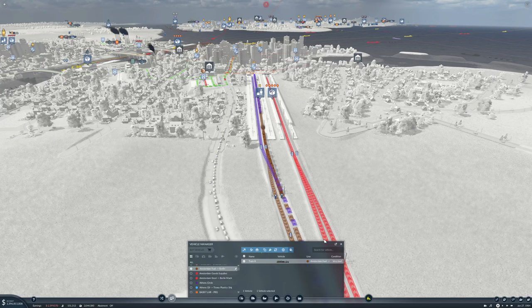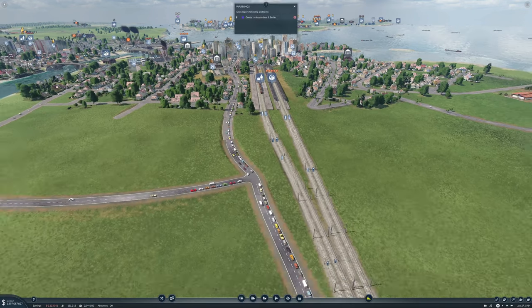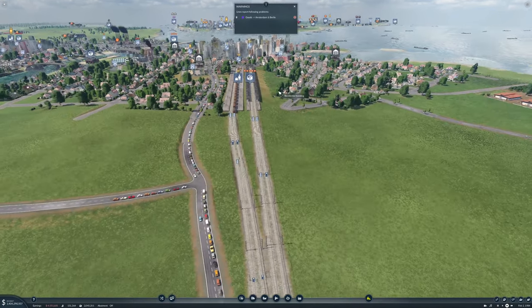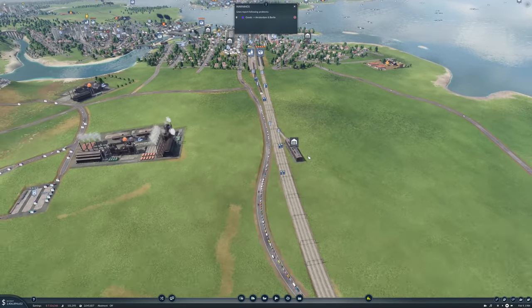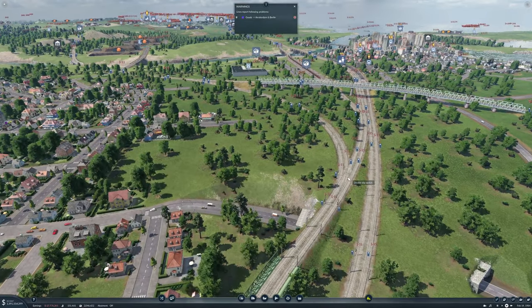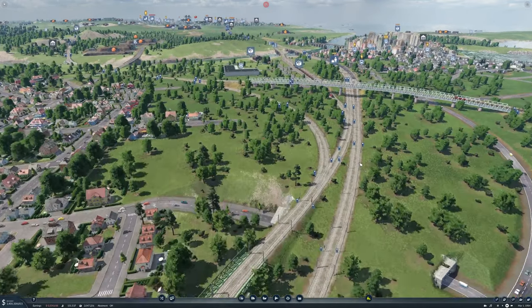You know what, we're just going to sell that train because we need to update it anyway. Let's sell you. Why can't you connect all stations — that seems weird to me. So you're going there, you go in there, that's fine. This needs to be a double slip switch.